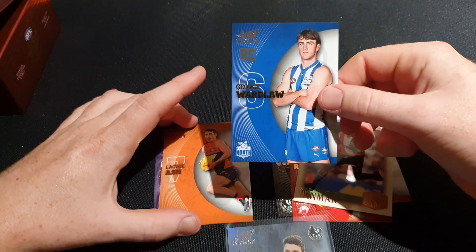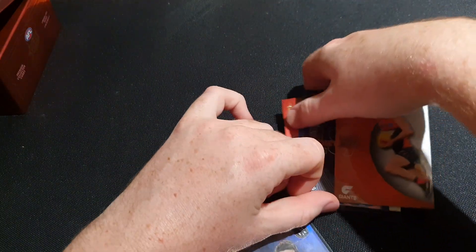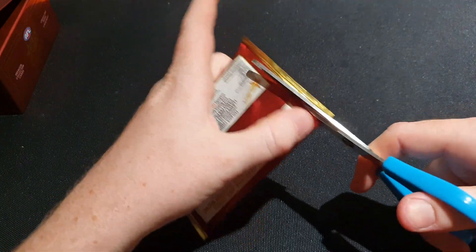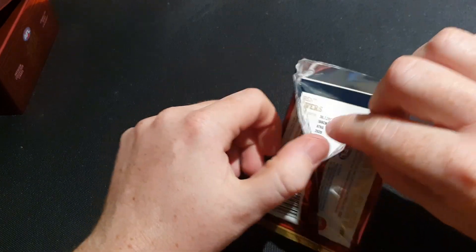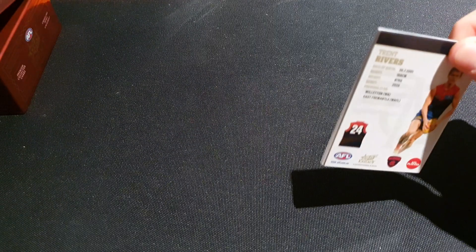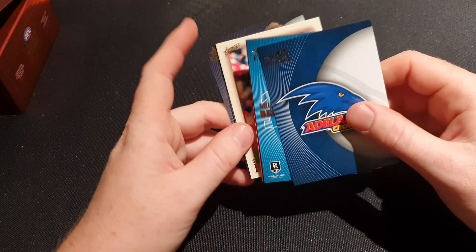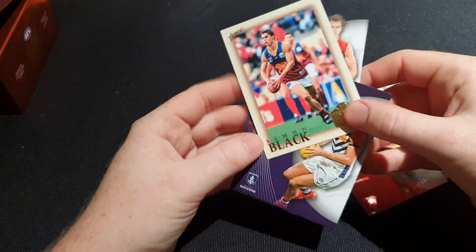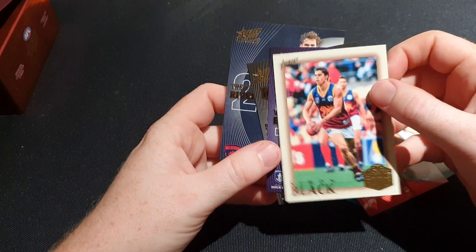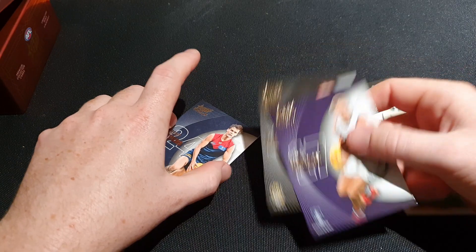On to pack sixteen. We're getting very lucky in this box so far, and I'm happy about that because last year's Optimum box I wasn't getting any luck at all - I ended up getting a Charlie Constable draft pick signature which nobody wanted as he wasn't a rookie. This pack: Guindon Sumner black, Hall of Fame not numbered, and Steely Green rookie. Not much in this pack.